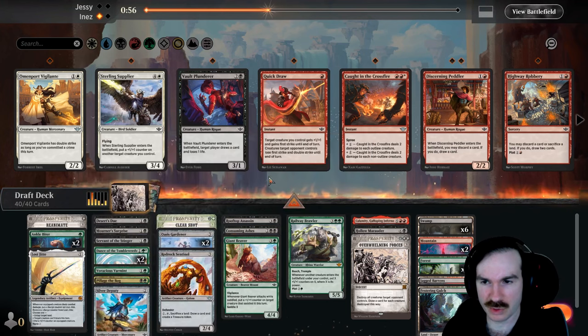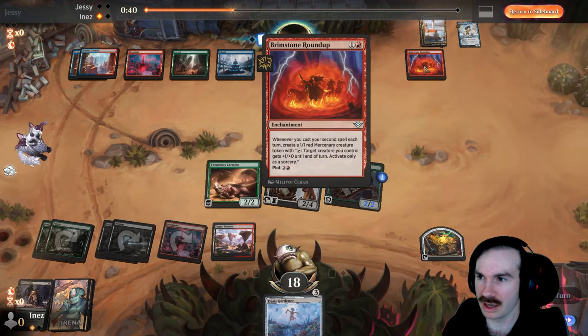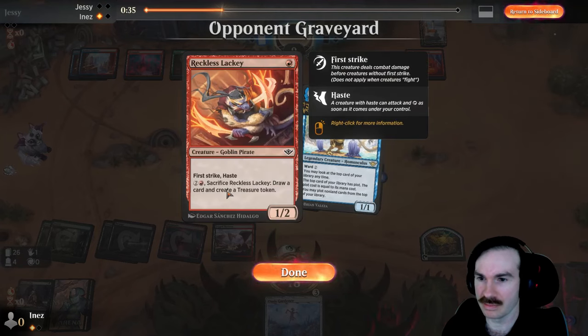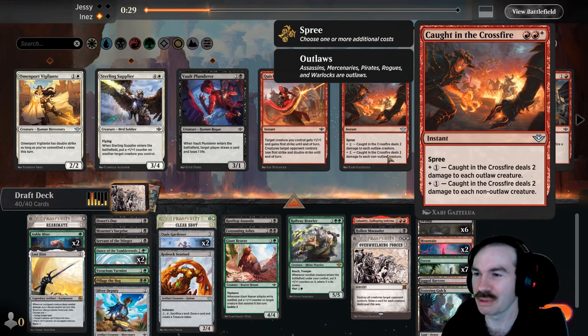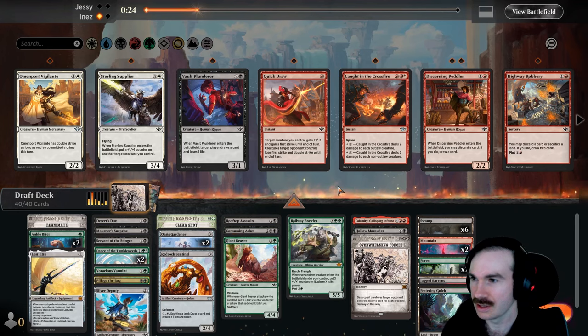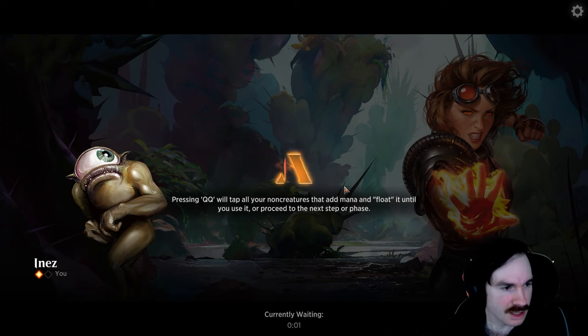Caught in the Crossfire would let me blow up a lot of things, but I need double red for that. Are pirates considered outlaws? Oh, pirates are outlaws. Makes sense — a pirate is an outlaw. Let's just run it back. It worked. Until I see some evidence that I need to sideboard, let's just keep it the way it is. They see all this red mana and we didn't play a single red spell — this is pretty clunky, but I think I'll keep. Tough to go wrong with all three colors, just slightly worse with this awkward hand.